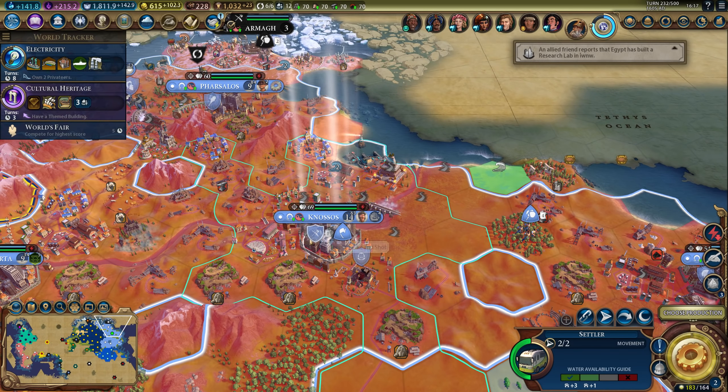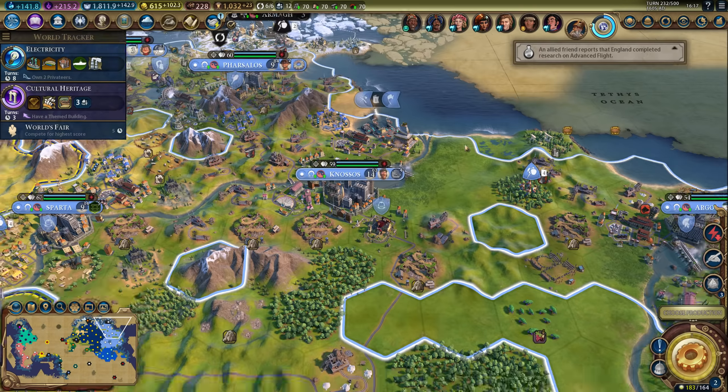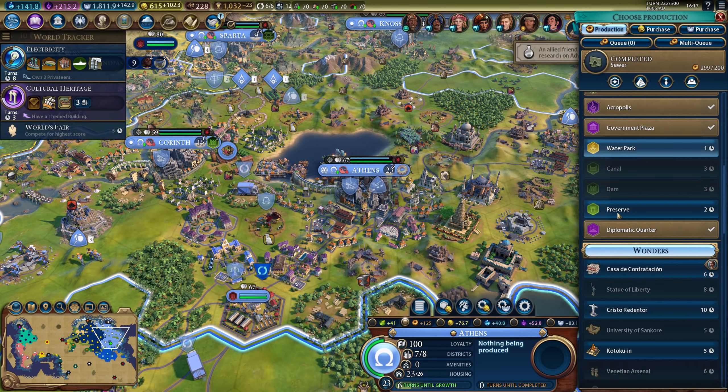There's the settler — I'll give him an escort just in case. There you go. And then a privateer. The vampire can stay in here.